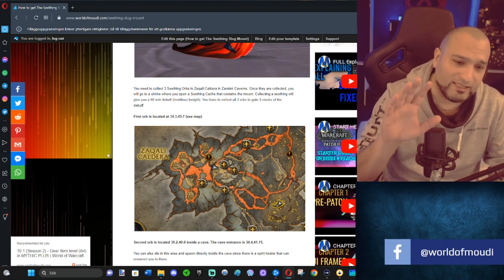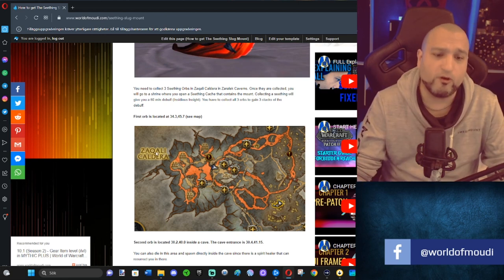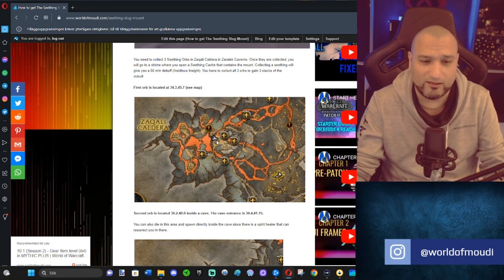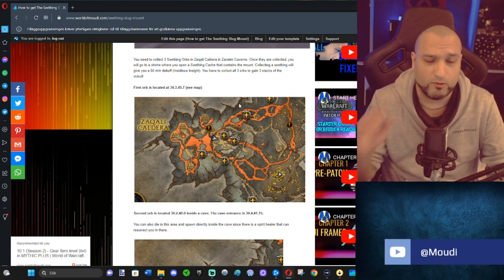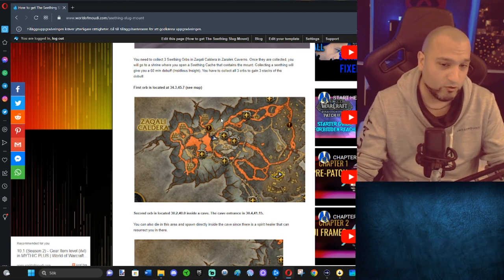So we're gonna check out exactly where these orbs are. The first one is located in the Zakali Caldera area — all three are in Zakali Caldera area. I have also written the coordinates if you want those. This link for the text guide, I'll put it on YouTube as well.